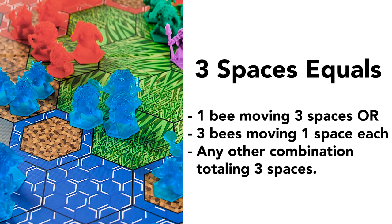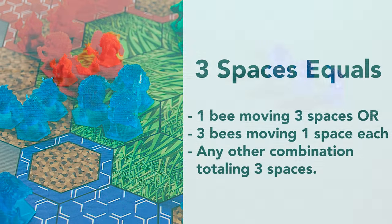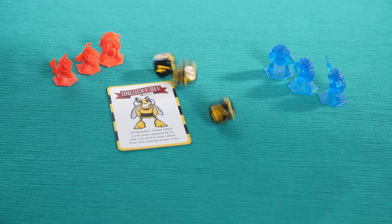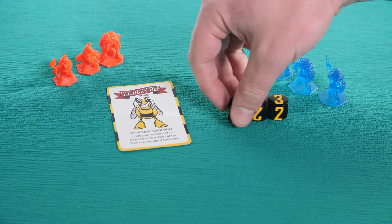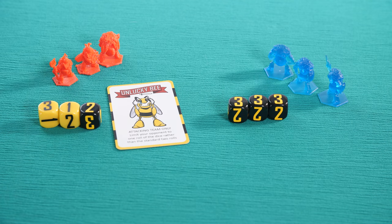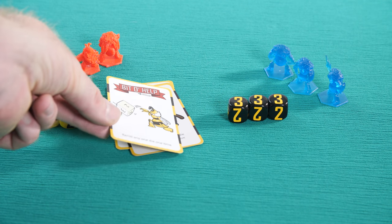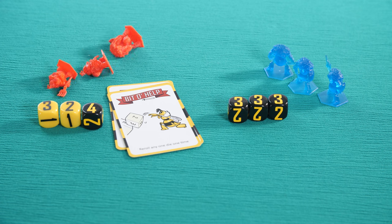When you attack, you are allowed to move up to three spaces prior to the attack. Your bees must be bordering the space that you wish to attack. Once you declare an attack, the offensive team rolls the dice utilizing two rolls to maximize the roll value of their attack. Afterwards, the defending team rolls their dice in a similar fashion utilizing their two rolls. The team with the lower roll value can utilize cards in their hand to manipulate the dice to increase their roll value. This goes back and forth until one of the teams has no more cards to play or one of the teams concedes defeat. A tie goes to the attacking team.